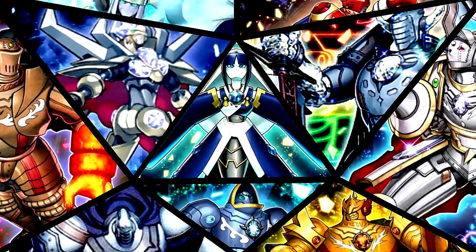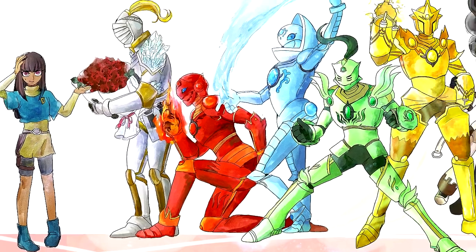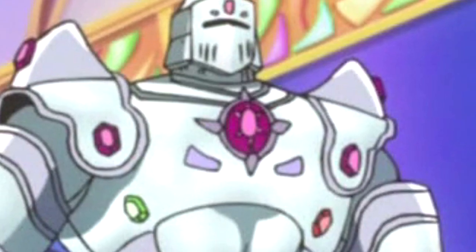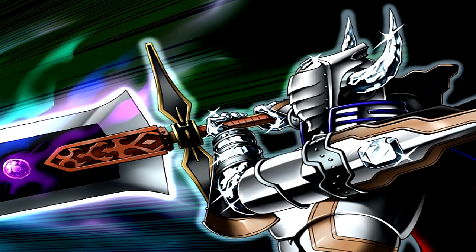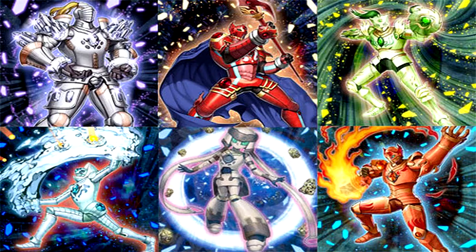The Gem Knights were released in Dual Terminal, Vylon Descends. They are used by Julia Crystal in the Yu-Gi-Oh Arc 5 anime. Their team's symbol is a dual droplet adorned with gold trim and two small arced points. Its colour varies according to the monster or object to which it is attached. All Gem Knights are Earth attribute, whereas their type varies between Pyro, Thunder, Aqua, or Rock, with one Fairy exception as well.